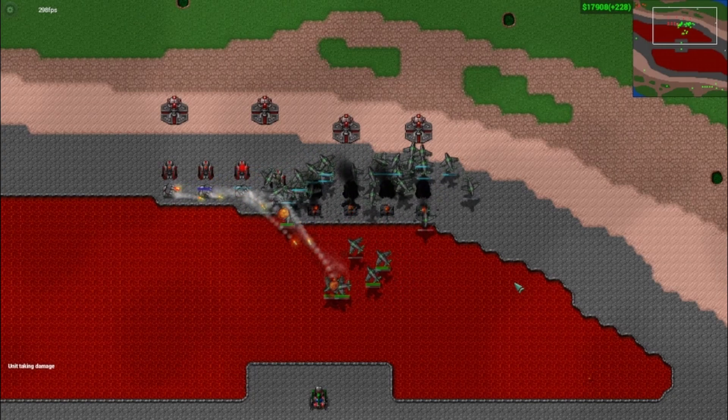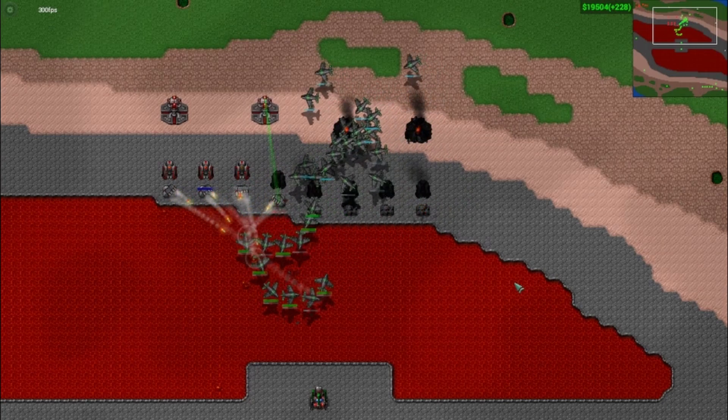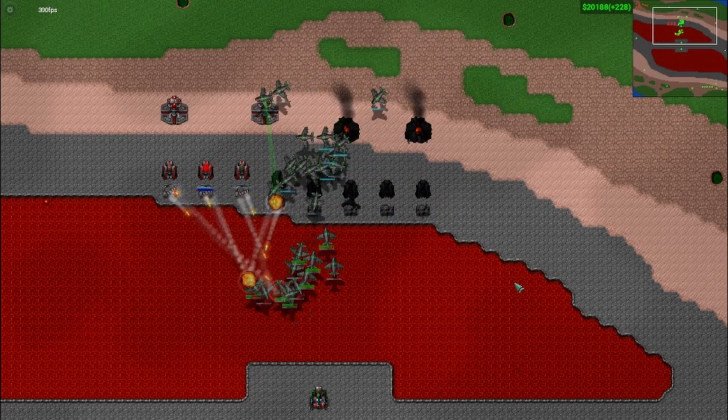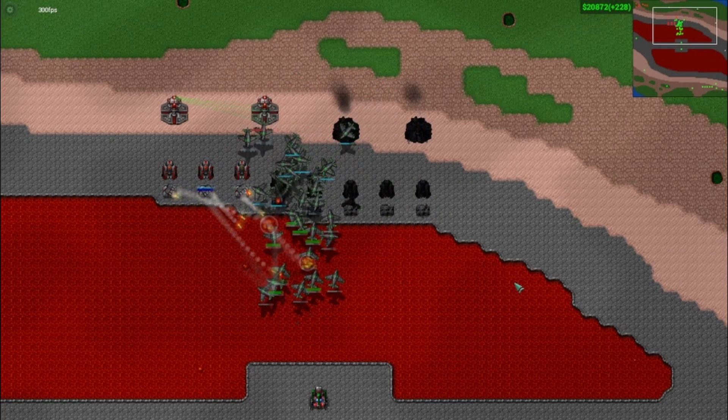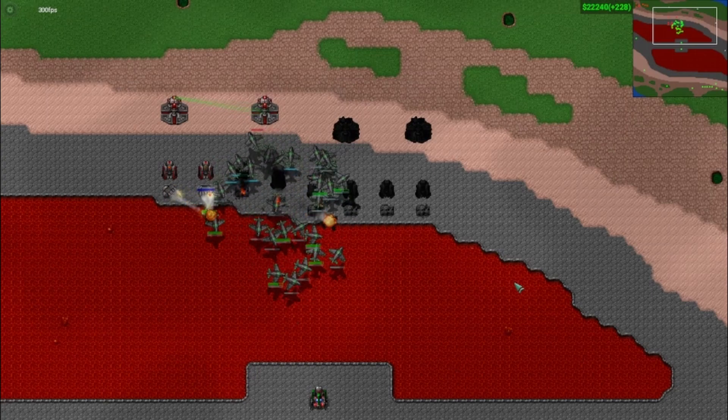The Bomber has a built-in function to circle around toward where it came from after it makes its bombing run, but this can lead to it circling back into more turrets or enemy units. For this reason, it can be a good idea to micro your Bombers back to safety while you wait for them to reload.